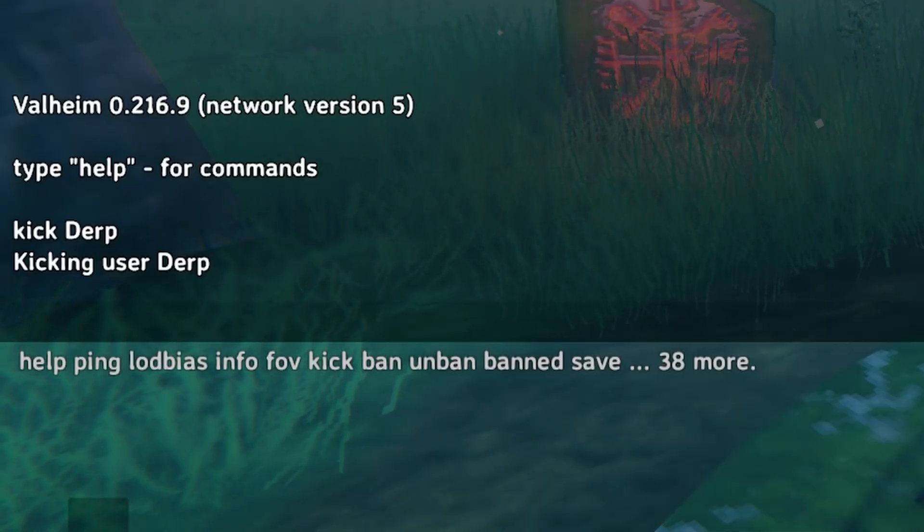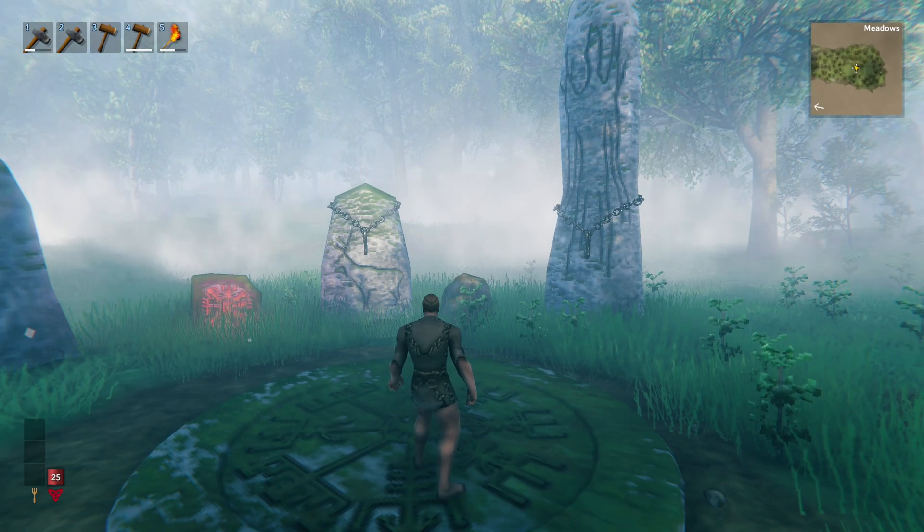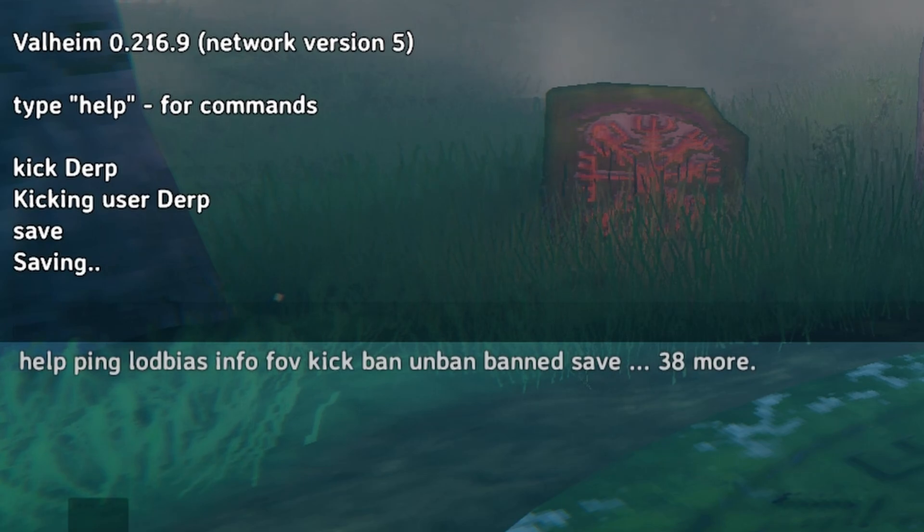You can also see in the console it says 'kicking user derp'. While we're waiting for them to rejoin I'm going to show you another command. Press F5 to enter the console again, then type save — this will just save the server. The server does automatically save, but if you wanted to save at a certain point you can simply use the save command.